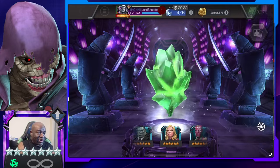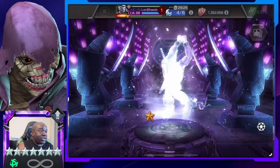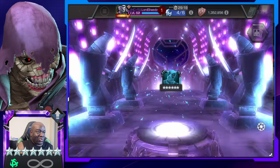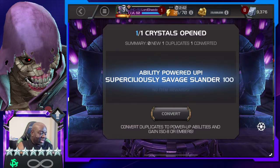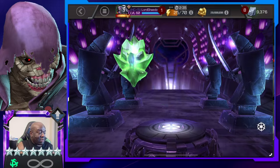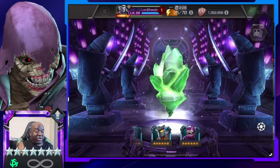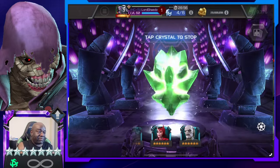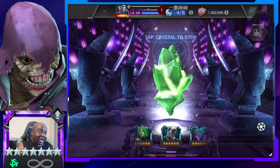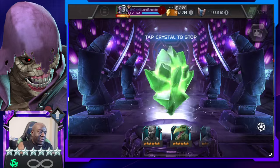What do we got? Six star or a seven star? Come on — seven star? Okay, well, definitely a dupe. So that's going to be more seven star shards. 120. And let's do another one here. No matter what, I'm going to get something I want — either seven star shards or a seven star. Which, even if it's a dupe, will be titan shards. But I could dupe America Chavez — that would be awesome. But chances are we're going to get a six star.